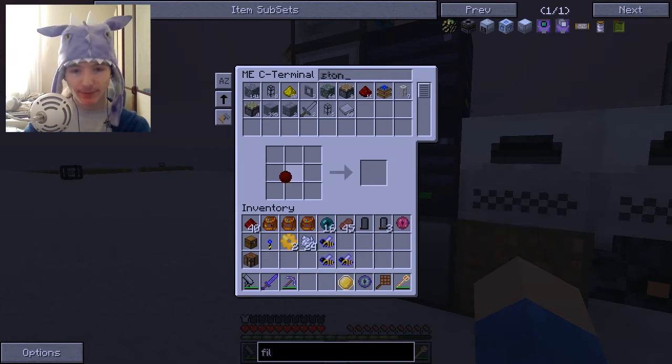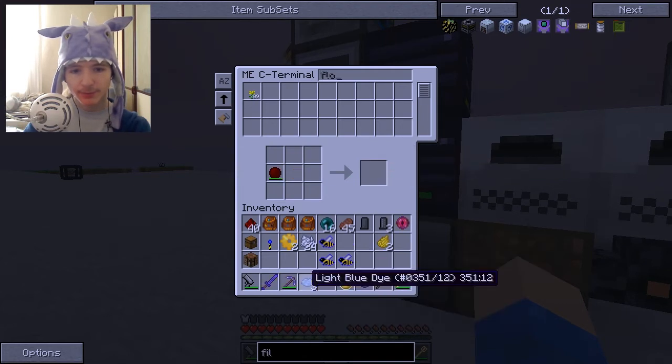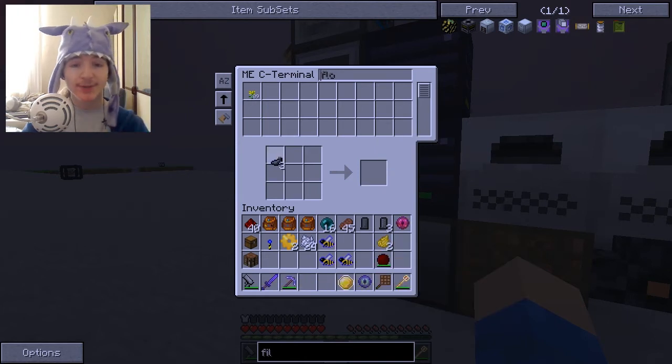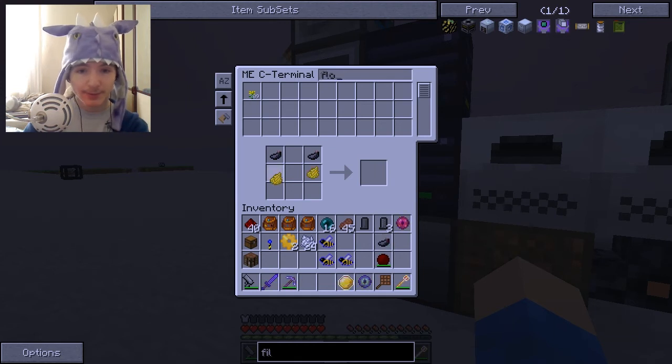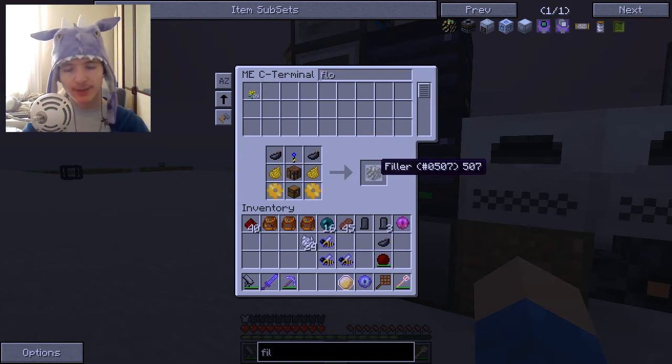I had a mild mishap not too long ago. We can just grab some flowers because we have plenty of those — you can do them as roses. Let's just grab two. Light blue, magenta, orange — ink sacks, there we go. So helpful, and we can tell the system to do that itself later on. Let's get everything back into place. And there we go, that is a filler.